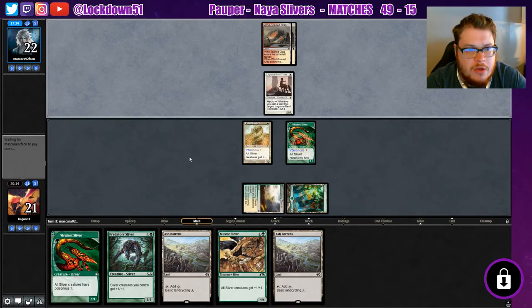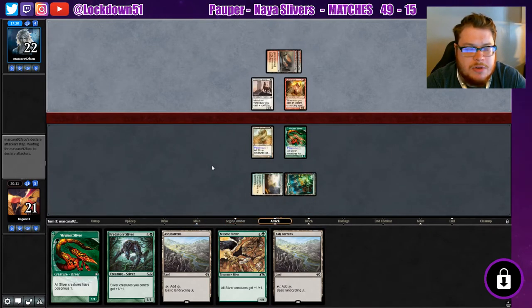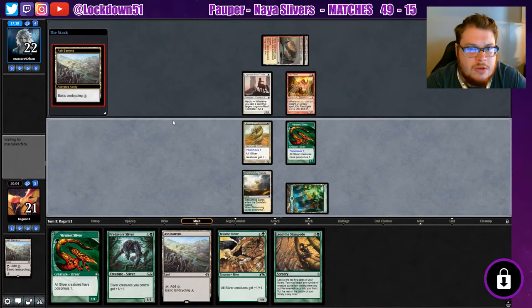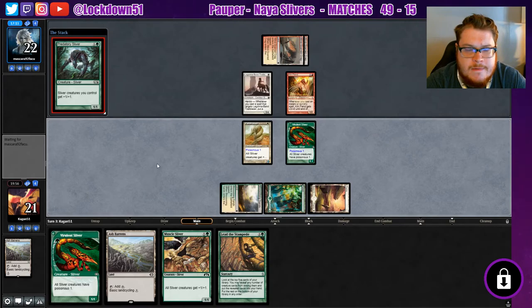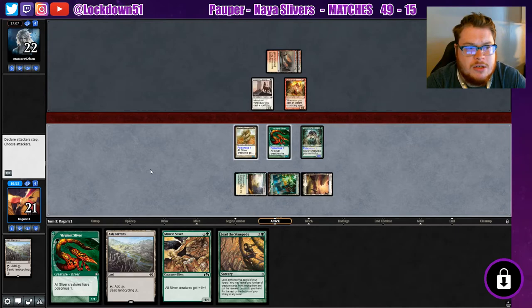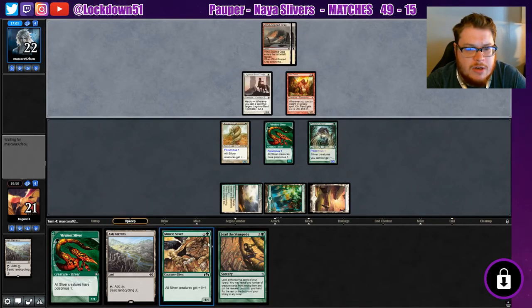We can start Ash Bairing next turn and still play out lords and stuff. Surprised we haven't seen any removal yet. They're just going for it on the Heroic stuff. Keen Fiend — alright, that card taps them out for a turn. Lead the Stampede — so we're gonna cycle, grab ourselves a Forest, play it, play out a lord. We don't really have any good attacks — they can block with Trailblazer and if they have a Mutagenic Growth they just kill our creature. We'll just pass and try to dodge removal on the Predatory, get out of range next turn with the muscle.